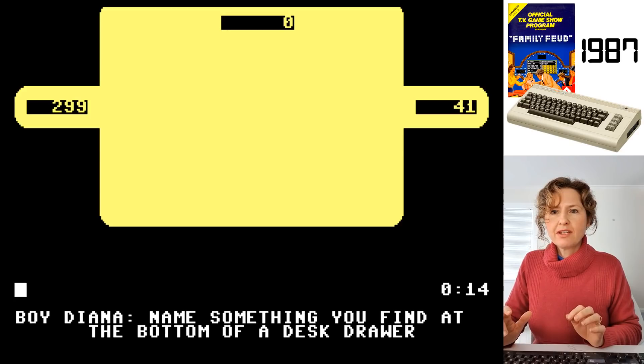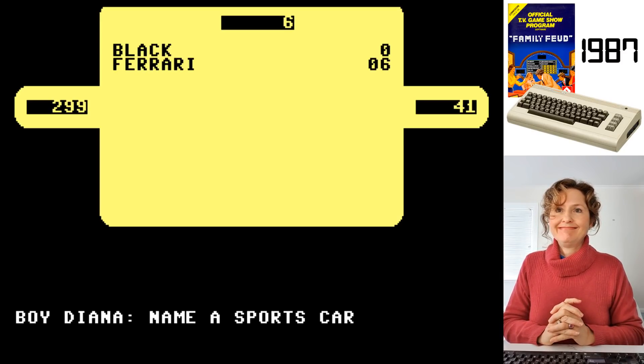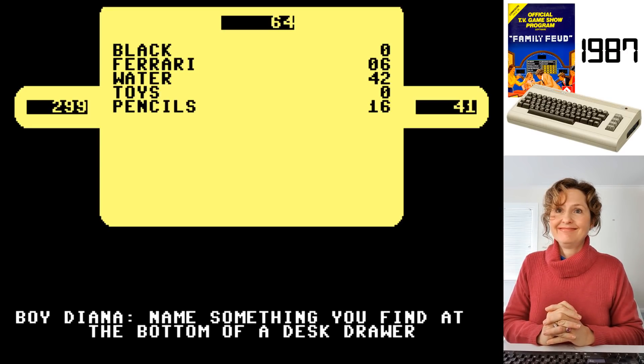Something you find at the bottom of a desk drawer - pen. Black, zero. Ferrari - six people said that. Water - 42 people said that, that was a good one. Toys, zero. And pencils, 16.